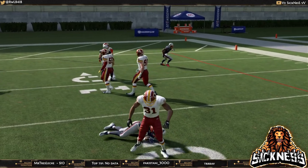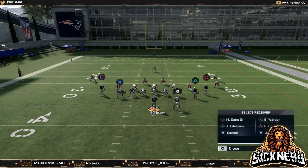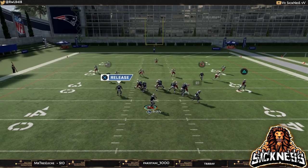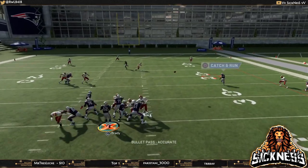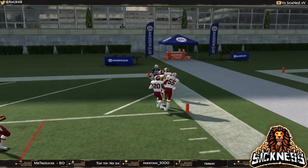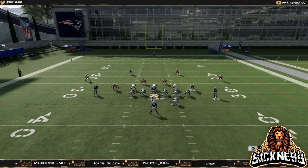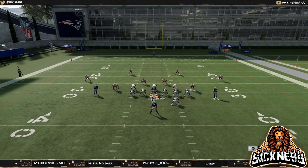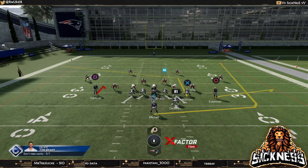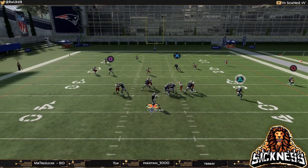You can use the flat and wheel combination to attack and glitch out any sort of cloud flat, soft squat, or curl flat — basically any flat zone you run into. These will not guard this concept. You can also utilize this in single back formations, like strong close, basically at any time you want. When you're under center using the stock wheel route, you want it going to the wide side of the field.